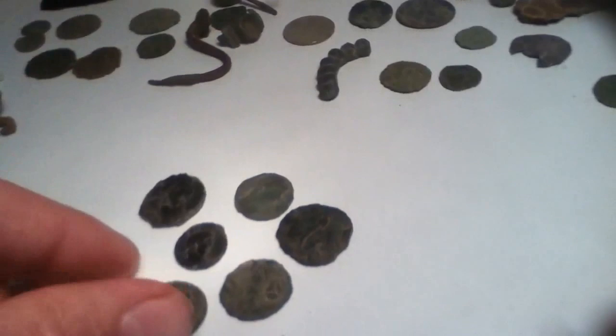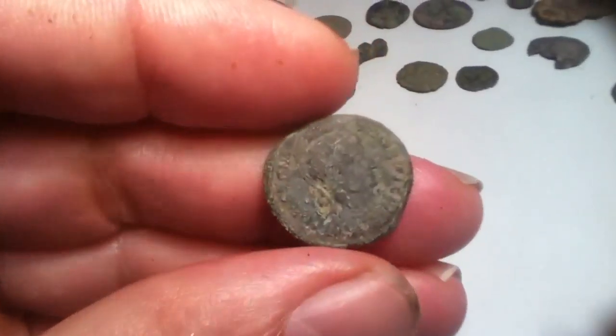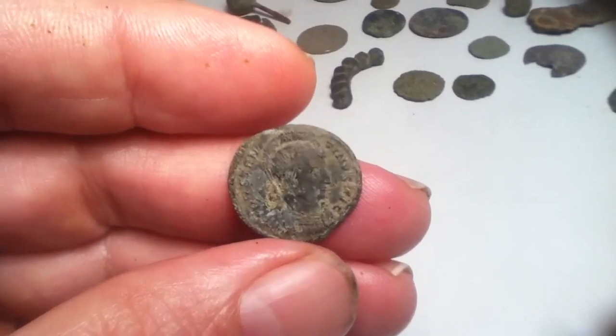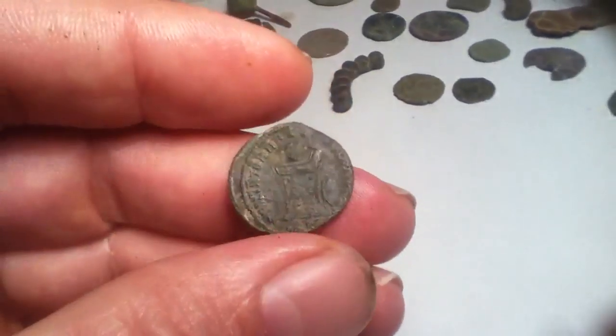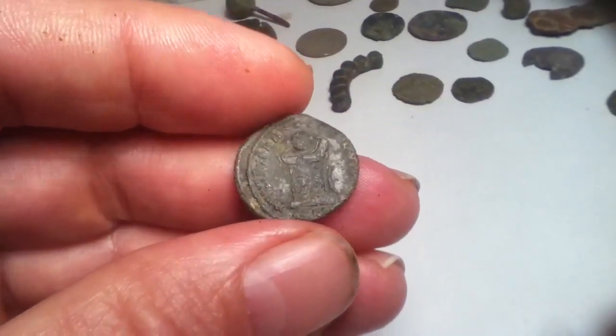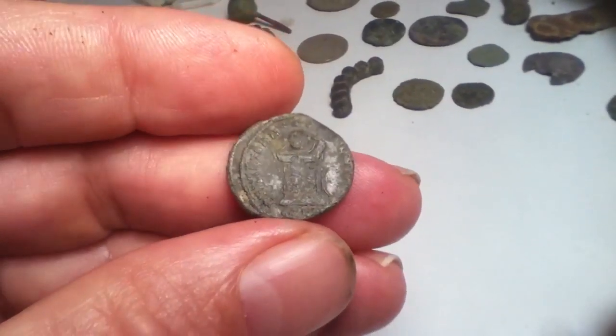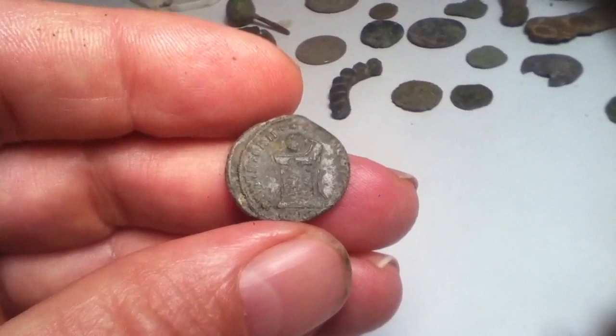The other coins were just pretty — I think it's extraordinary, but there's another Constantine again. The site would date to about 300 to 380 AD, probably just right at the decline of the Roman Empire.